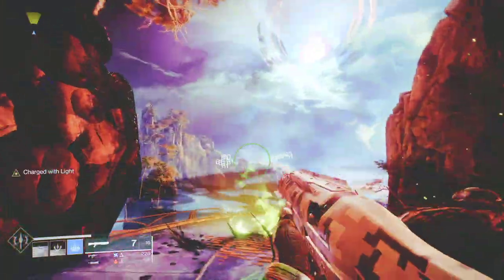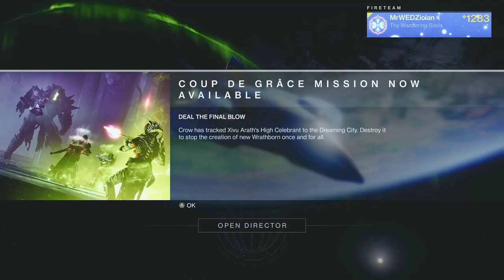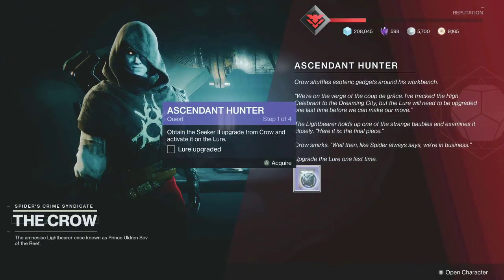You should get the prompt that the 'Coo the Grass' mission is available as soon as you log on to Destiny on January 5th, 2021. Visit the Crow in the Tangled Shore to pick it up.